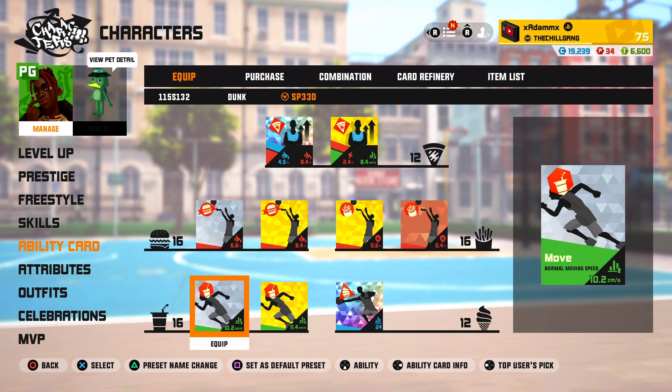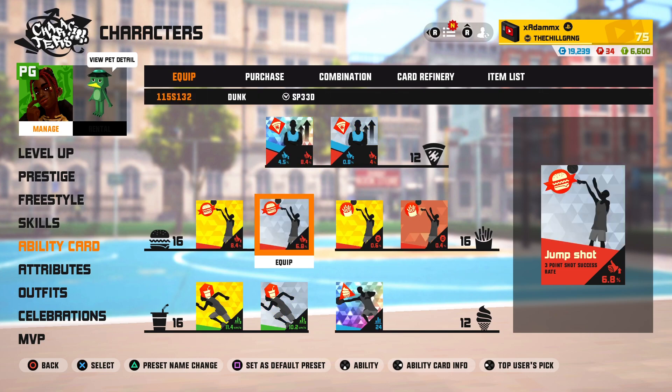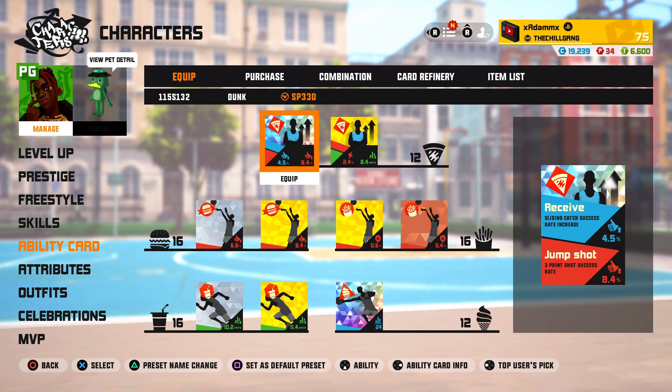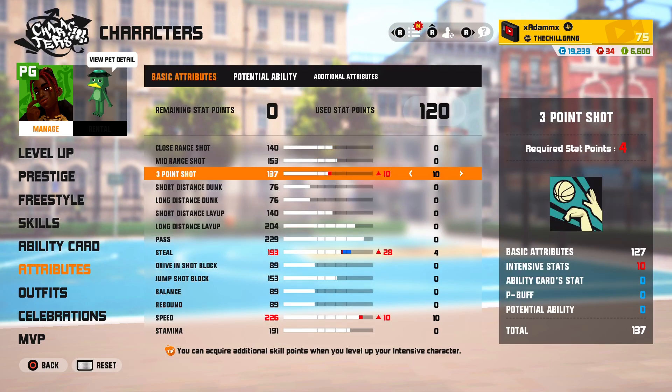For the shakes we get two normal movement speeds. For the hamburger we get a 6.8 three-point shot success rate, then another 8.4. Then we'll go to this third build — everything else is the same except instead of that pizza card with normal movement speed, I have just an extra four percent for three-point shot success rate, just to guarantee the threes. That's that build right there.